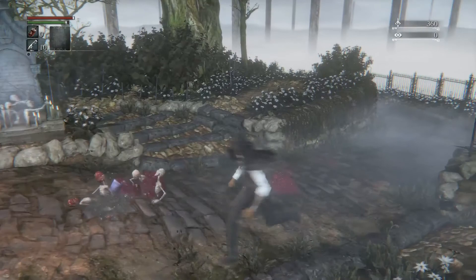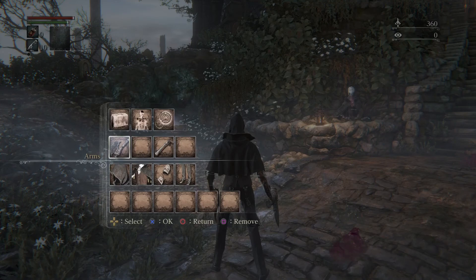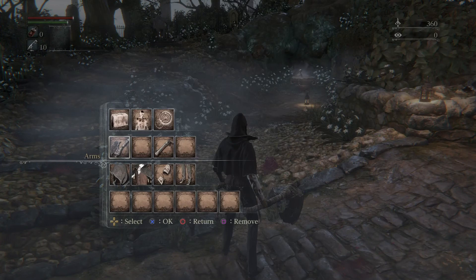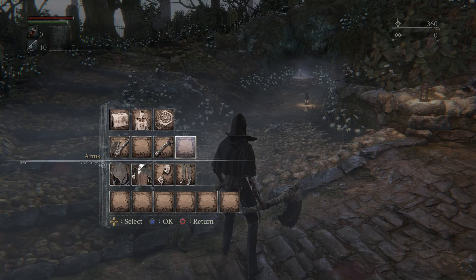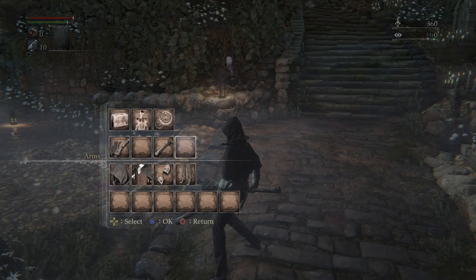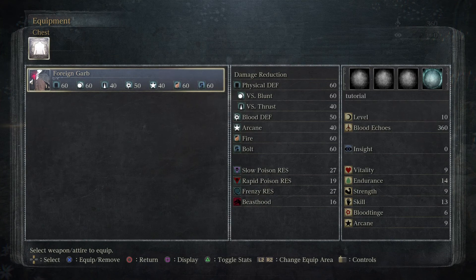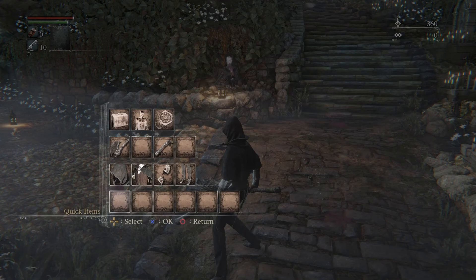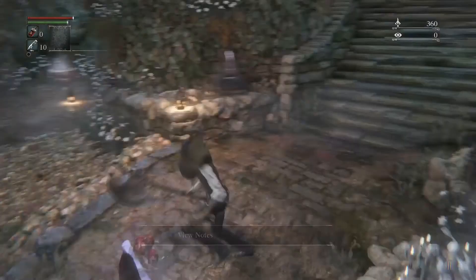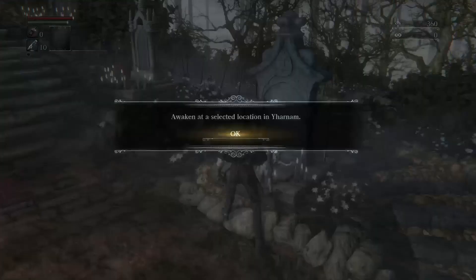Here we have the Doll. Without any insight — as you can see in the top right corner, that little eye icon shows we have zero insight — we cannot actually level up right now. So all echoes we have are currently only usable in this bath messenger, where we can buy blood vials, bullets, and other things. As you progress, more things will be unlocked. To equip weapons, press your Options button — it'll pull up a menu. The first two boxes will be your right hand weapons and the other two boxes will be your left hand weapons.